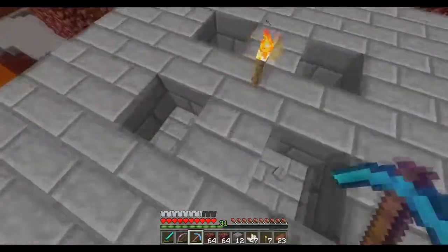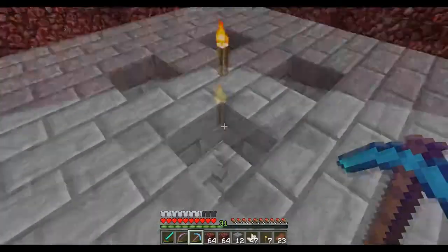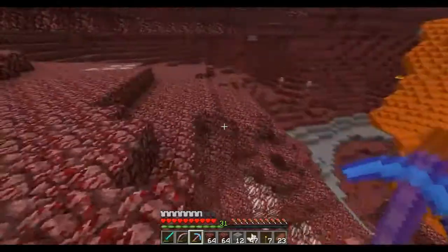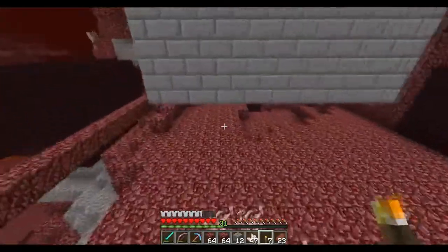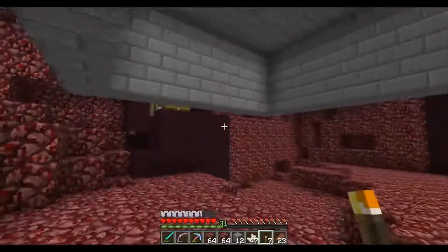Two spaces above the actual blaze spawner - so the blaze spawner is right through this block right here. And there's your roof. It's a very simple roof, really easy to make, and it makes it so that it spawns at max efficiency with only one blaze spawner.